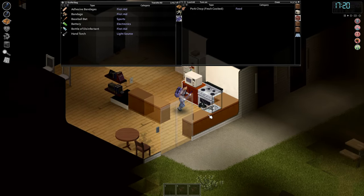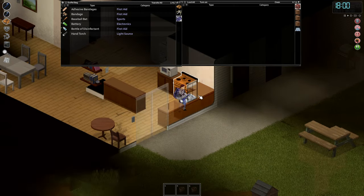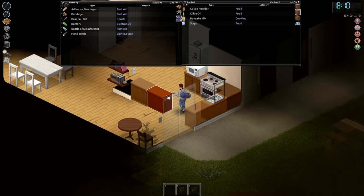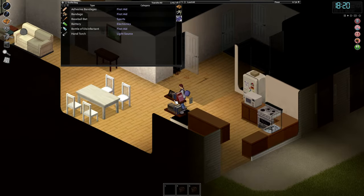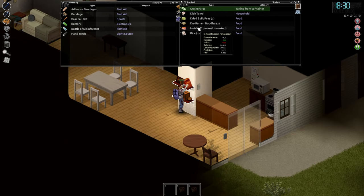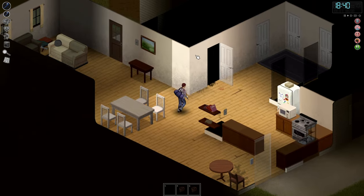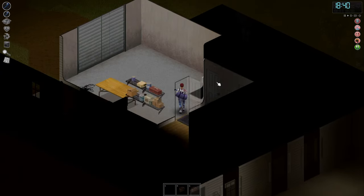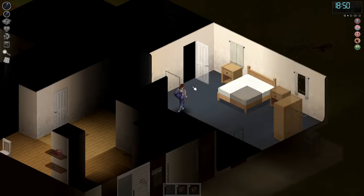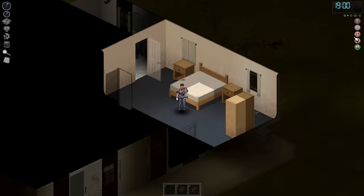We got pork chop, fresh cooked — I'll eat that right now. Taking tray, spatula, adhesive tape, cigarettes, flashlight, and a tote bag. In terms of food there isn't anything crazy. Crackers, rice, and popcorn — we'll take all this. This is gonna be good food for when we're living in there. At some point I want to get as many books as possible and just read. We're going to need a lot of food and do as much exercise as possible.